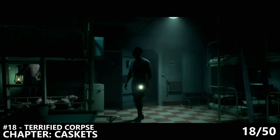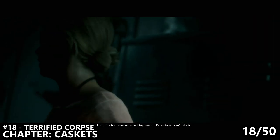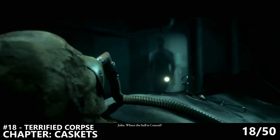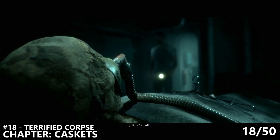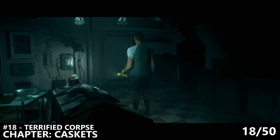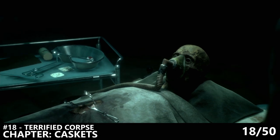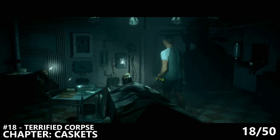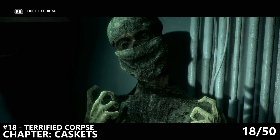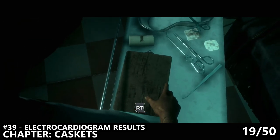A couple of rooms after the casket room, you'll reach an area with some sort of medical bay with a couple of bunk beds and a checkerboard floor. Julia should try to guide you through the right-hand side door at the exit. However, we're going to go through the other door — the left door — and there are two collectibles in this room. In the back left corner, there is a terrified body on the ground, and we'll want to make sure that we interact with that in order to get secret number 18. Additionally, right after that, we can stand up and go to the surgery tray on the left-hand side in the middle of the room, and that will allow us to grab collectible number 39, the Electrocardiogram Results.